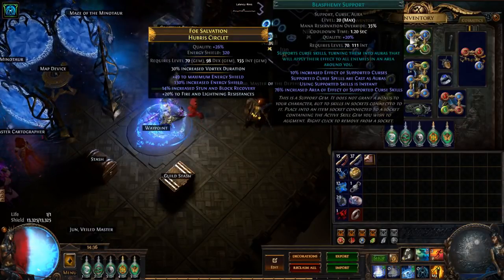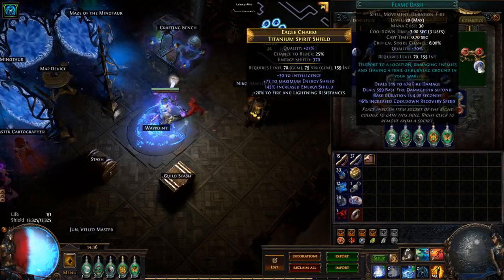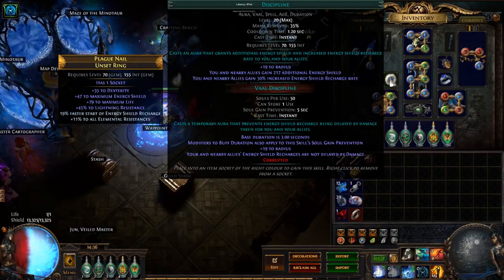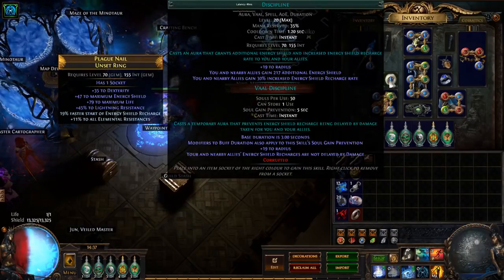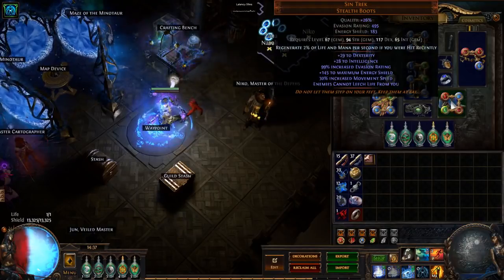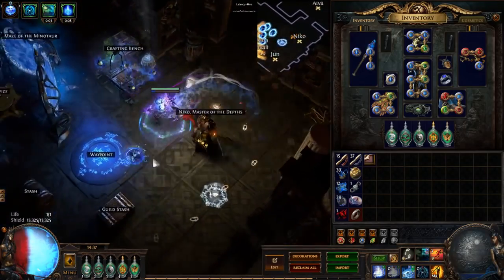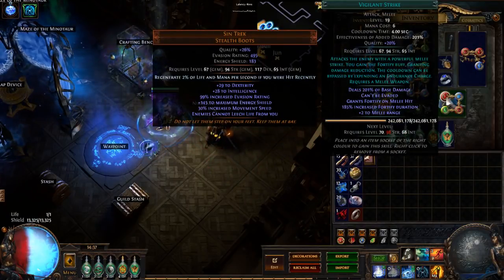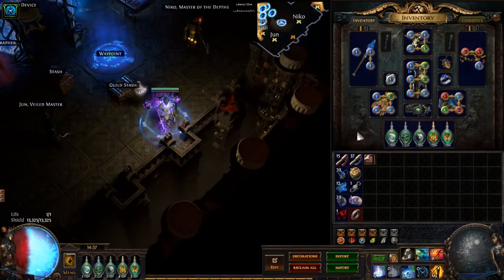In my helmet I've got Blasphemy with Enfeeble, Temporal Chains, and Lightening — pretty standard. The shield has CWDT linked with Immortal Call, and also Flame Dash. Discipline is in an Unset Ring, which I specifically needed so I could fit it in without dropping Flame Dash, Arcane Surge, or Increased Duration. In the boots I have Phase Run, Arcane Surge, and Increased Duration — it's instant cast to keep Arcane Surge up basically for free — plus Vigilant Strike, which I'm using with the threshold jewel to get really long fortifies.